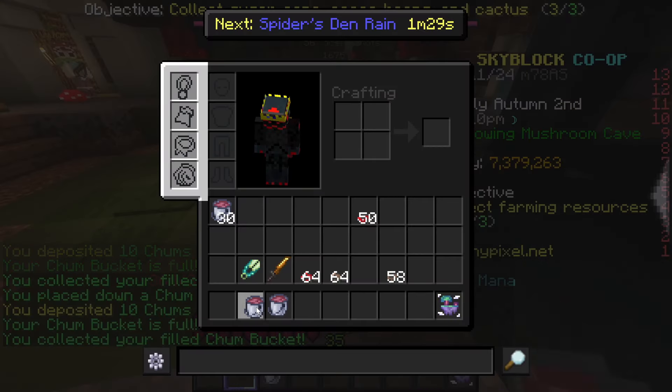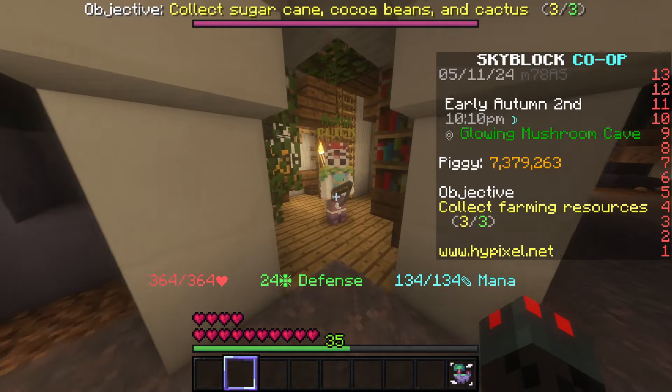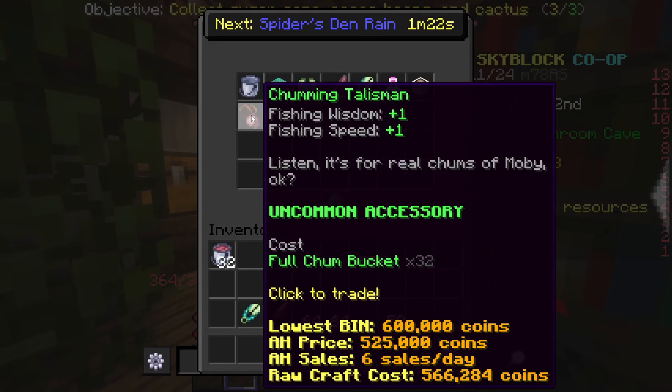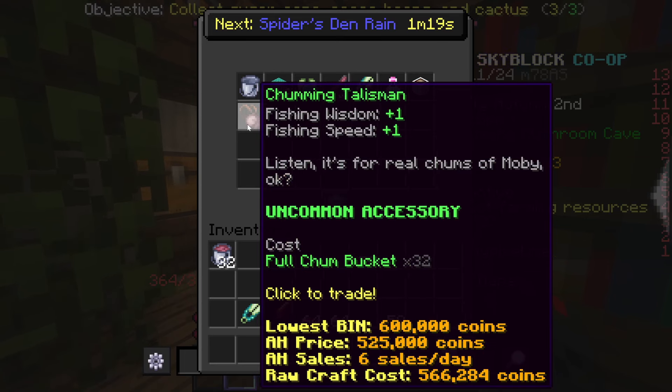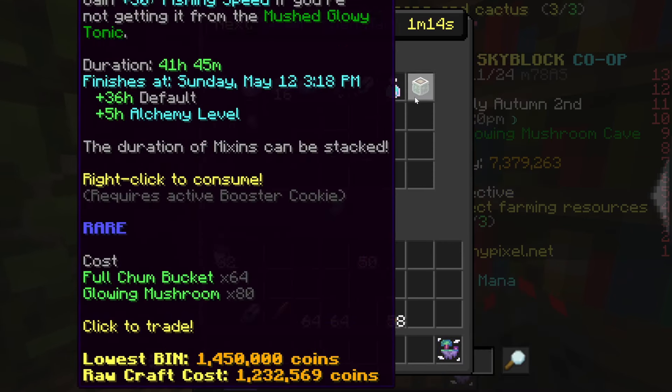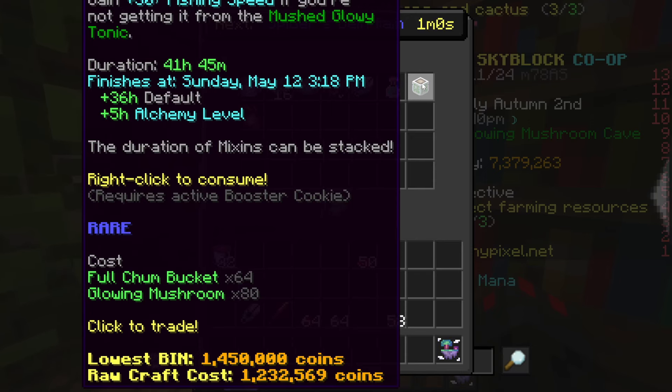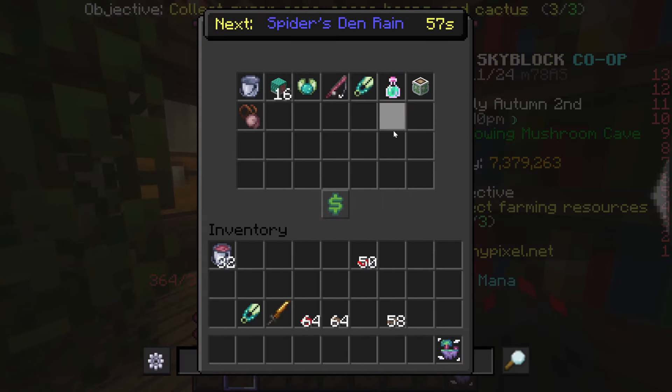All of our buckets are filled. With these full Chum Buckets, you have some options. With just 32, the only real thing you can buy is the Chumming Talisman, which you can sell for about 600,000 coins. However, if you have 64 and some spare glowing mushrooms, you could buy a Mixon. Mixons sell for a lot more than just two Chumming Talismans, but they don't sell very often, and the Raw Craft profit isn't much more than what two Chumming Talismans would make you, so I wouldn't recommend it unless you're really patient.